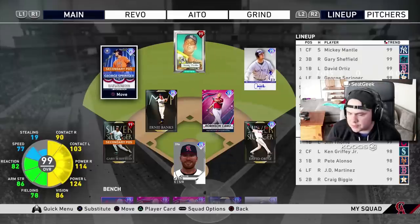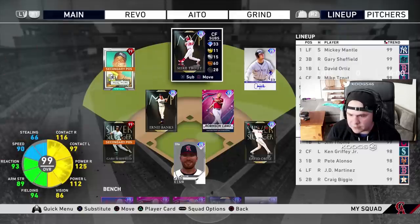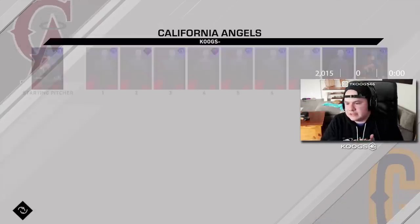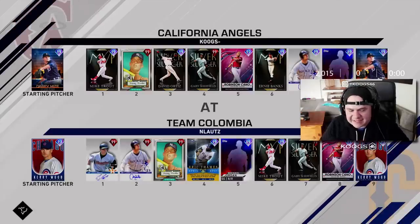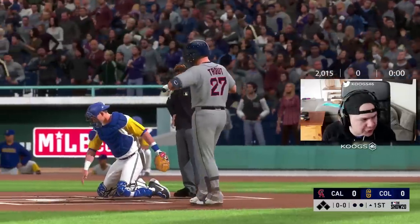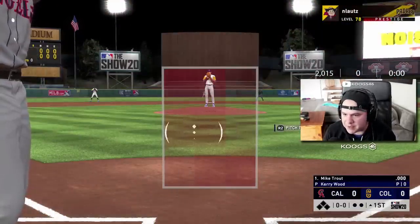Trout's going to go right in center field. We're going to put Mickey in left. 94 fielding — I need to get him prestiged because he keeps diamond fielding in left. I'm absolutely using this guy over George Springer. Mike Trout debut coming up. I'm facing Kerry Wood. Is this Nick? He's got Mike Trout at the sixth spot as well — Mike Trout versus Mike Trout. First at-bat coming right up, boys. Against Kerry Wood — I'm happy I'm facing a righty.